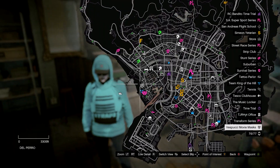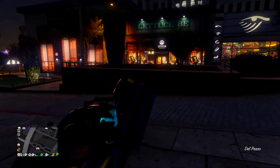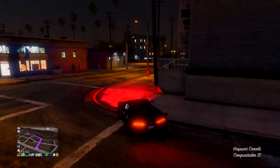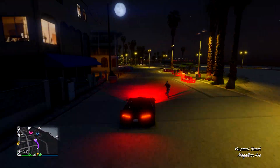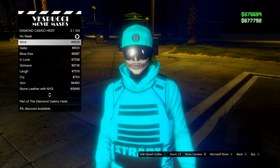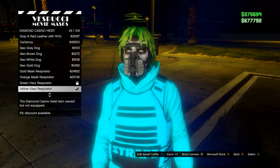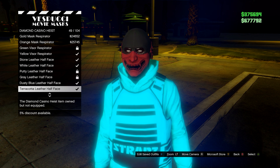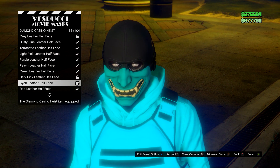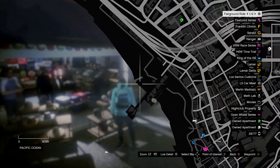After you have that, you want to go to the mask store. Go on to diamond casino heist, then go down to the leather half face masks. You want to find the cyan leather half face — it should match the colours pretty similar.